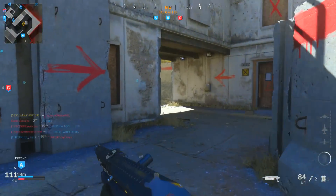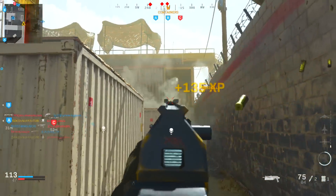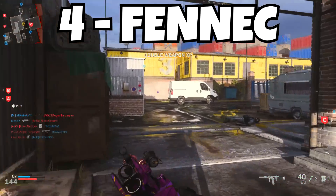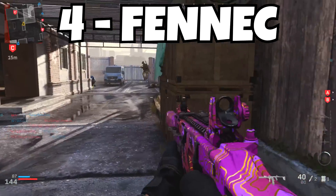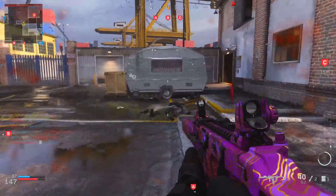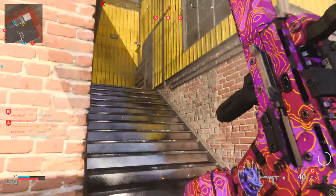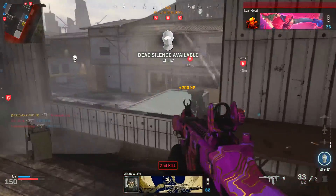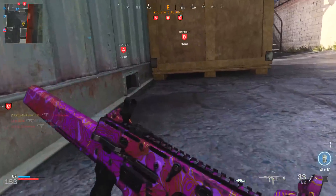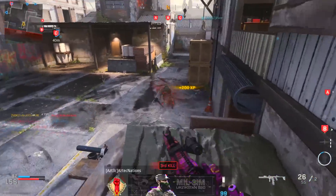The next weapon is one I don't really like much, and that is the Fennec. The reason I don't like it isn't that it's bad — it's a really good gun — but I feel like it shoots way too fast for the damage it gives off. You feel like you need all 25 bullets just to kill someone, and at long range it just sucks. But let's get into this class because this is the best one I was able to make for it.